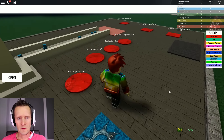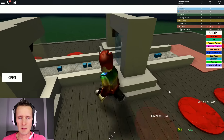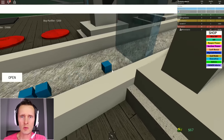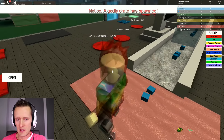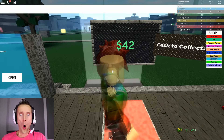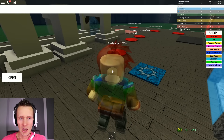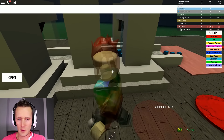I have 92 cash - I'll buy a polisher. Maybe that will improve my squares, make them shiny? They look the same - this is a ripoff! But look at that cash machine going so fast, what is going on? It's insane. I'm gonna buy one more dropper.